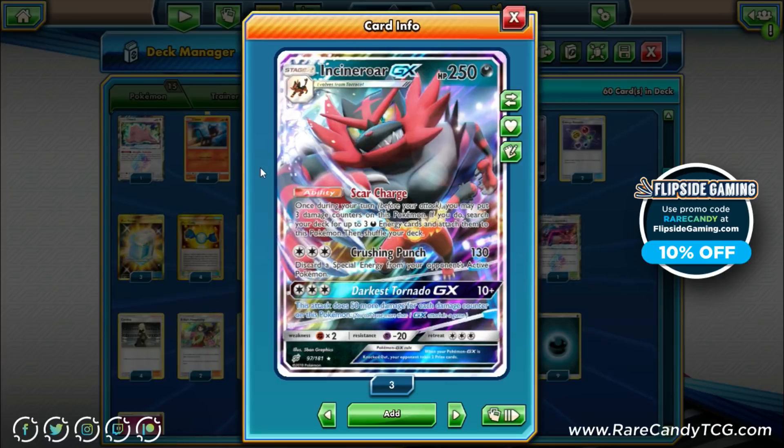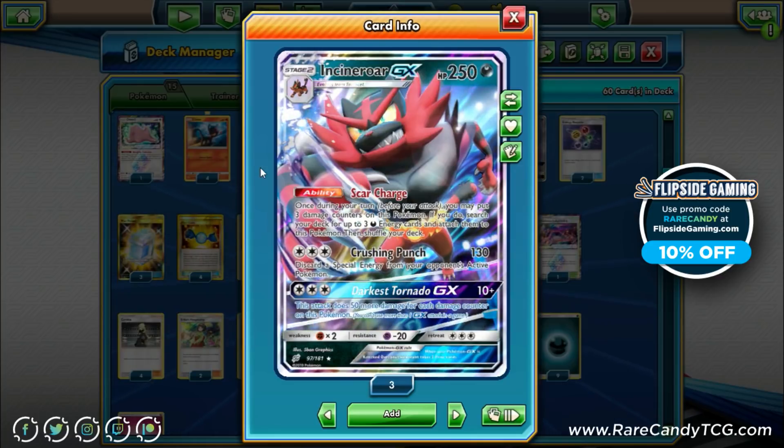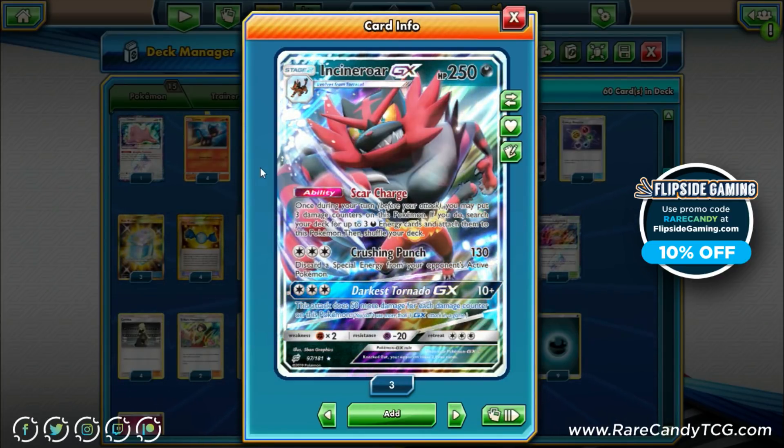Incineroar also has a solid GX attack — Darkest Tornado GX — which does 10 plus 50 more for each damage counter on this Pokémon. At some point you'll have a one-hit KO option available. You can take one big knockout with the GX attack, then close out the game with two-hit KOs from there. Overall Incineroar is a pretty cool card with a lot going for it.